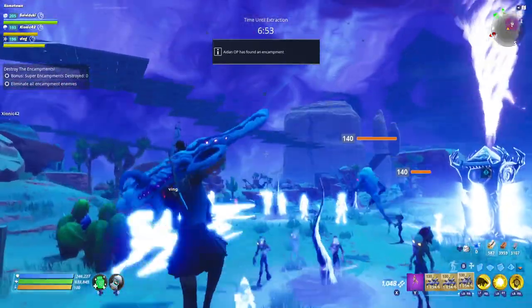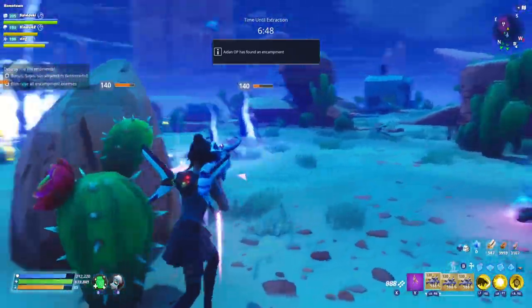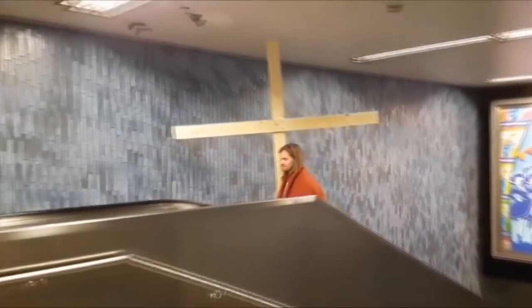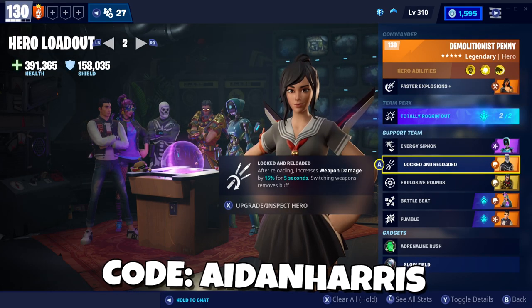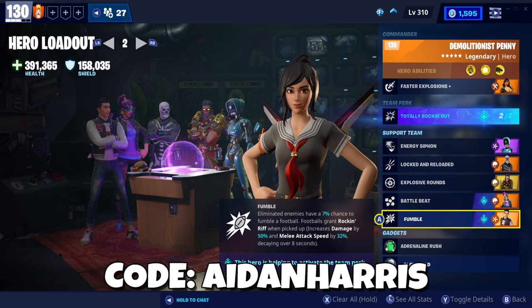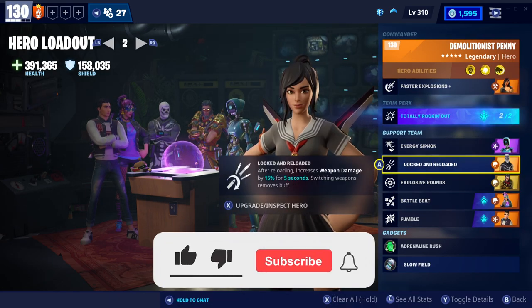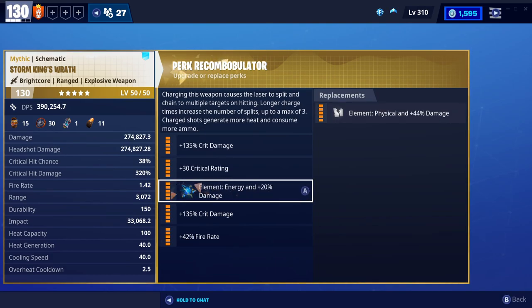How's it going ladies and gents, and welcome to this video where today we're gonna be testing the mythic launcher versus the de-atomizer. I know that these two weapons are quite different and are used in lots of different scenarios, but they're both very good for taking out a mob of husks.